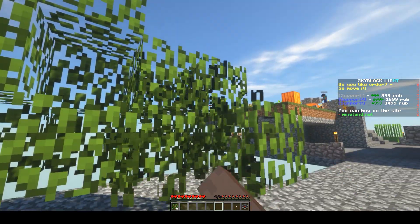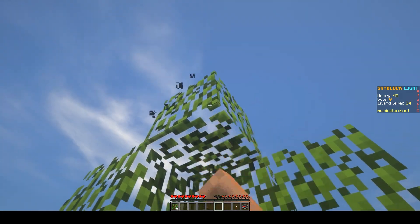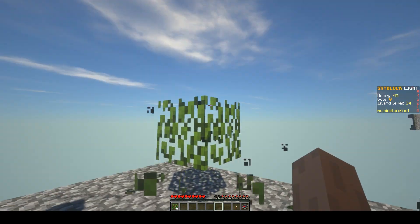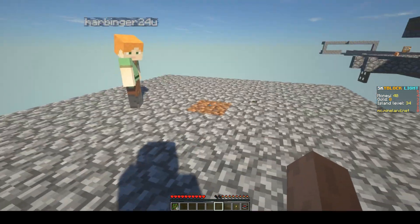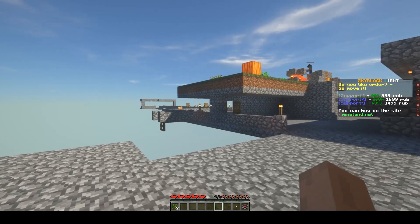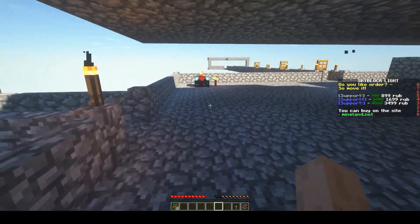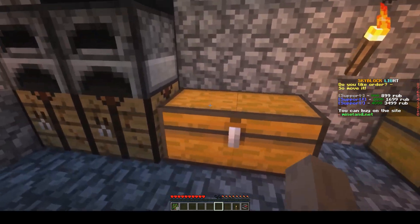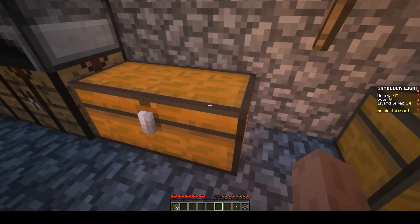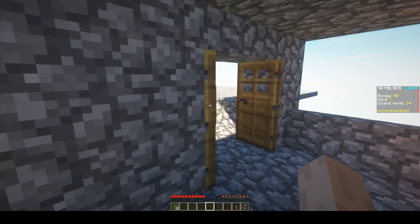How many saplings do you have by the way? 6. That's good — so we spent 3 and already made them back. We have 8 in total. So we spent 3 and got 8 — good deal. Let's move the dirt a bit closer — we just need to move the 2 outer dirt blocks. Ironically the blocks are already placed for them too.